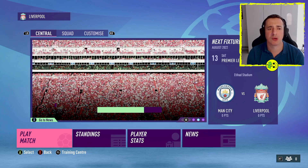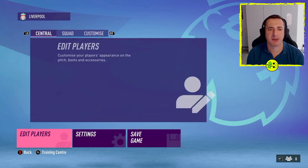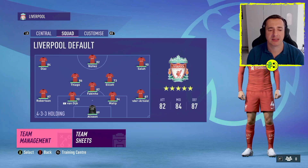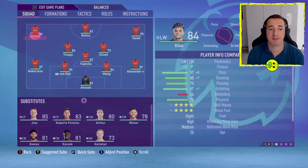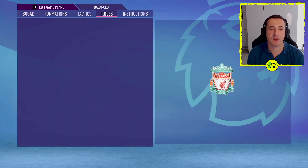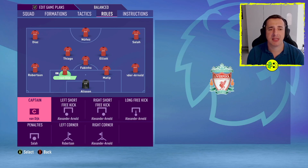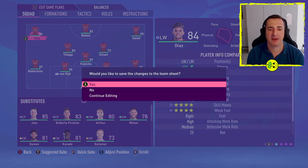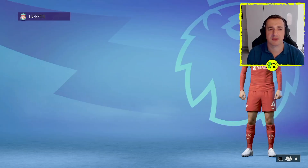You can play the match, see player stats, standings, and more. On the left hand side you have central, squad, and customize — flick between these with LB and RB on Xbox, or L1 and R1 on PlayStation. You can view your squad and change it via team management and team sheets. In team management you can change who's in the main squad. I'll be adding more tutorials on these in the coming days and weeks, but that's where you can adjust things about the team.